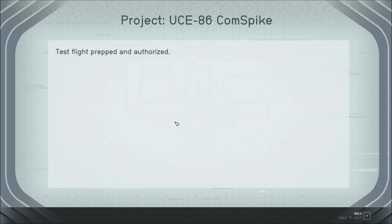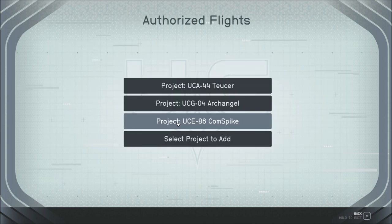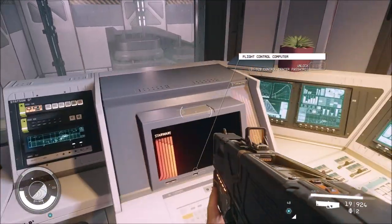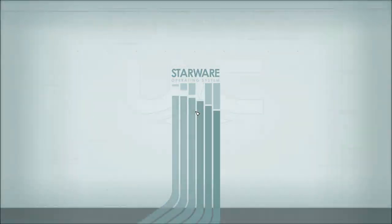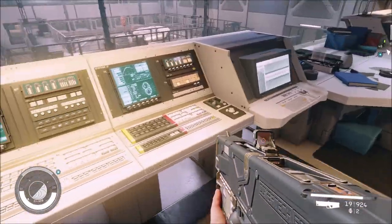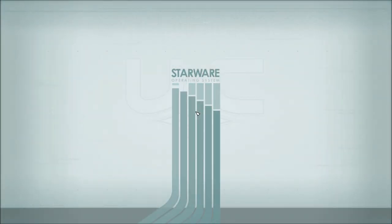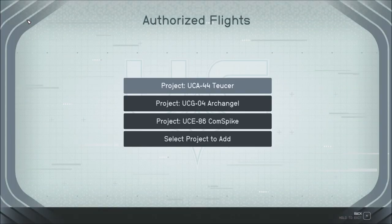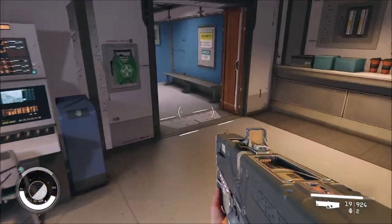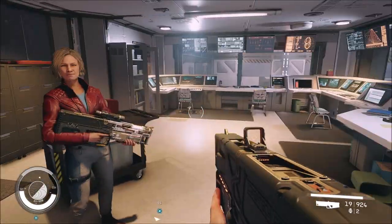Sweet, now it shows up here. Test flight prepped and authorized. Cool. Is this the same? There's this one too — it's the same. Three computers all the same.